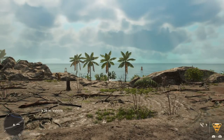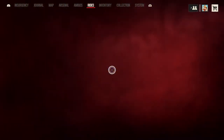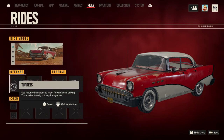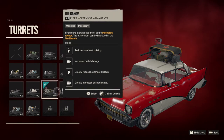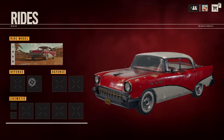Hello, I'm Thomas and in this video I'm going to customize Juhan's 1956 Pumont Valentina. Here it is. I'm going to start with offense — you can put some turrets on if you want to — but I will skip that because I want to do this nice looking car.